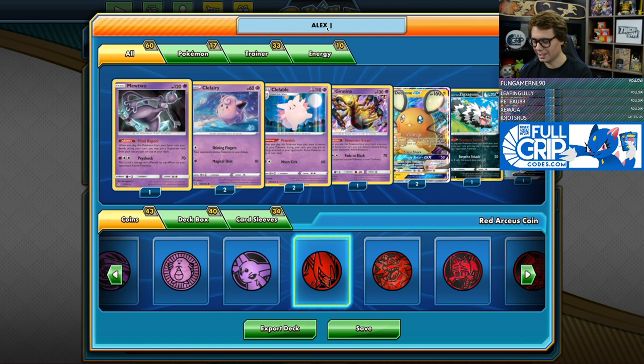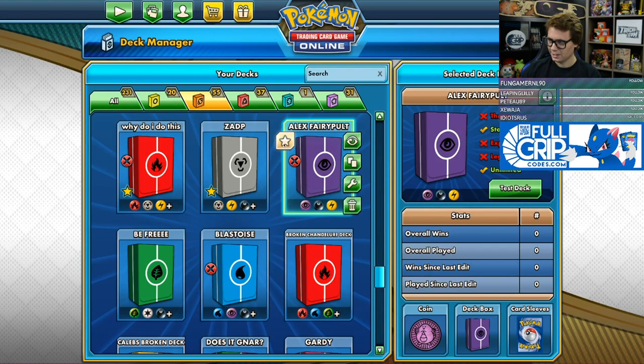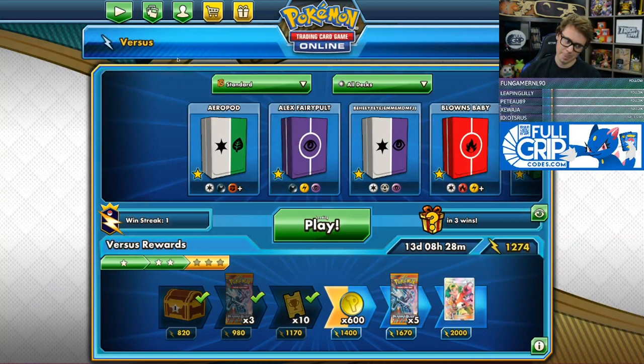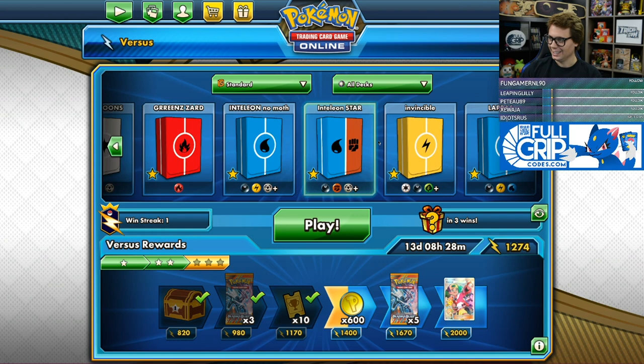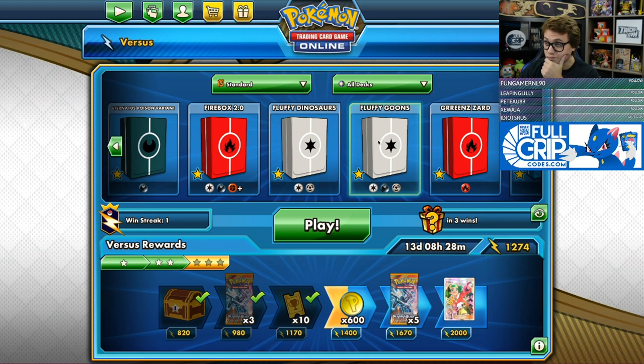Let's see. Fairy Pulse. Cool. In three games, what's our record going to be? Chat's got some 3-0s and some 0-3s. Bad Potato says 4-0 in three games. You know, I'm trying to think what deck should we even fare well against? What's a good matchup? I don't even know that we have any good matchups with this deck.